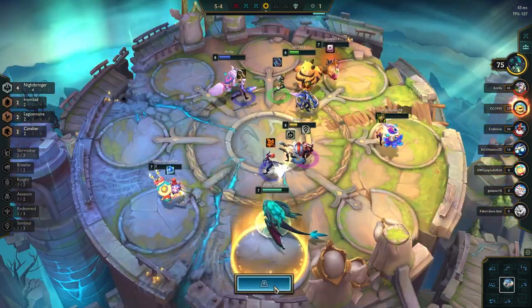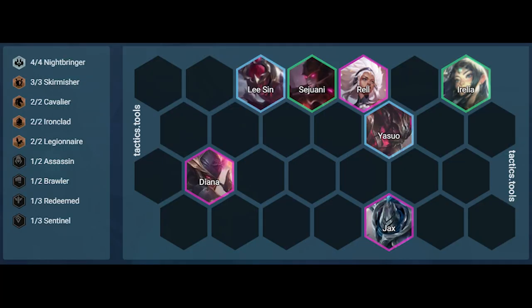General positioning looks like this. We have Lee Sin on the outskirt to slow the attack speed of as many units as possible. Rell is dead center of our frontline in order to shield them all, but also to shield Diana and stun the enemy backliners. Jax is backlined to make assassins target him instead of Yasuo. Irelia is cornered as she is one of our tankier units. Yasuo is second row to avoid taking initial aggro, while also being able to attack fast.